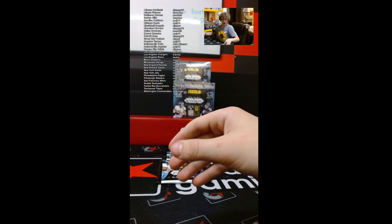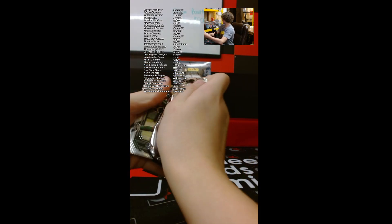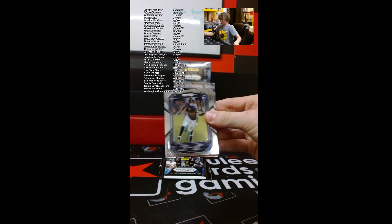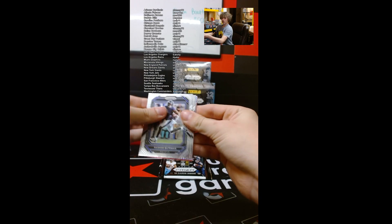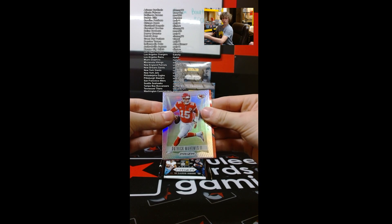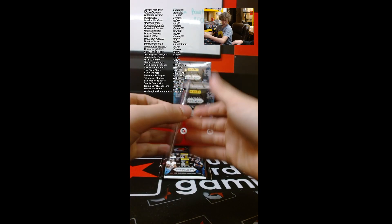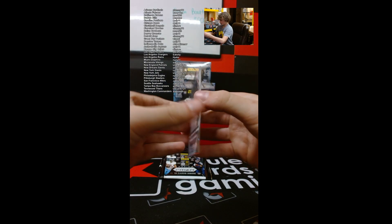And a Joe Namath for the Jets. Man, what a break! What a night — your break was the most insane break I've ever seen and this one is very good too. Bailey Zappi, Isaiah Likely. Tony Fowler — it's a nice one too! Wow, that's a nice looking card. And a George Pickens — that's a $20, $30 card for sure. Put that up on auction, that's sick.